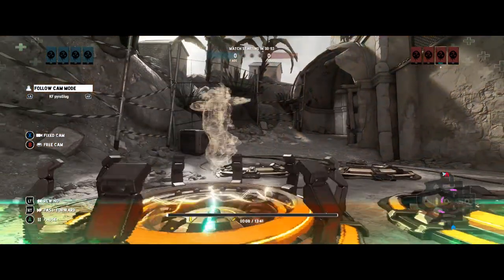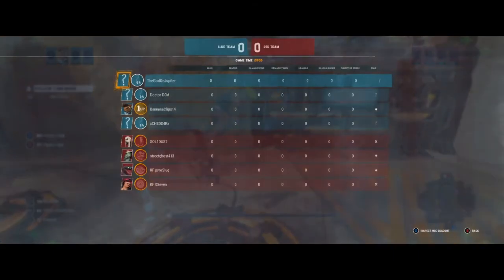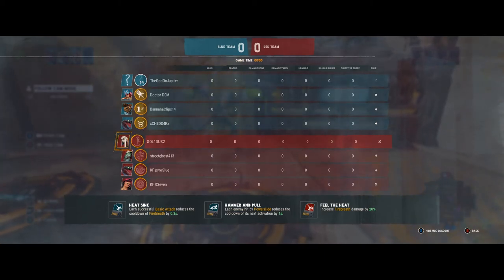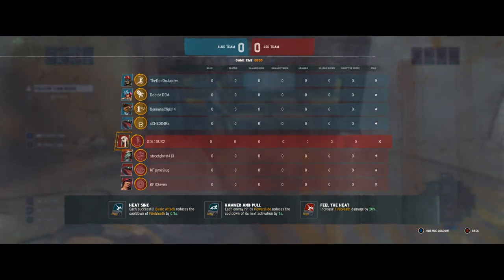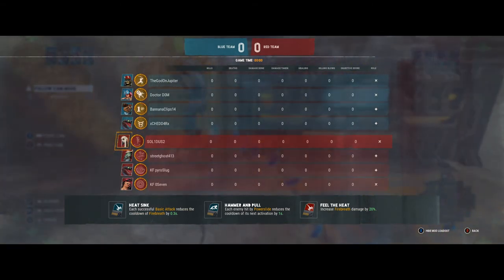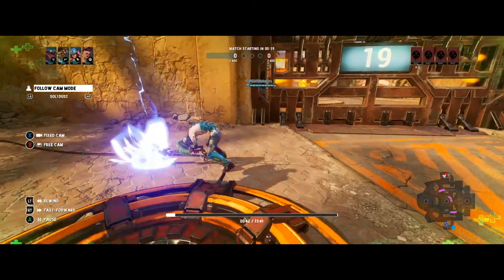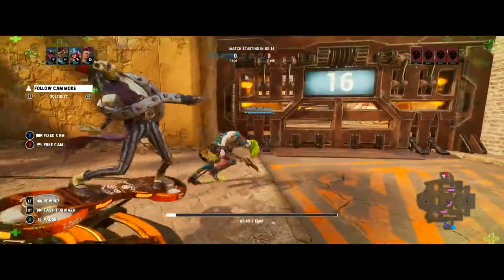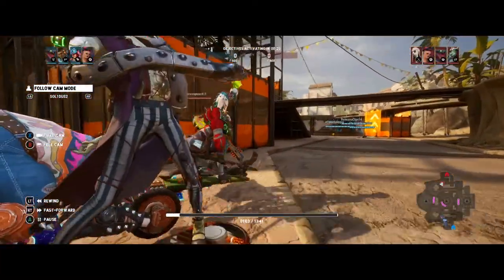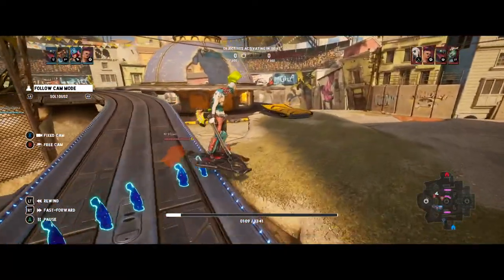On Landslide, the build I have mostly revolves around getting cooldowns back on both Power Slide and Fire Breath. Heat Sink is for Fire Breath - basic attacks reduce it by 0.15 seconds. Hammer and Pull means each enemy hit by Power Slide reduces its next activation. Fill the Heat gives more damage to Fire Breath, which I use against tank-heavy teams. Against high-DPS teams I'd go the fire-tank build instead.